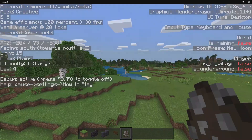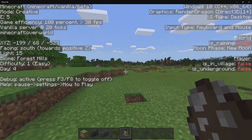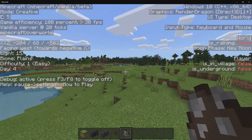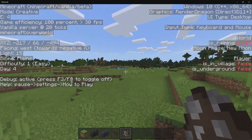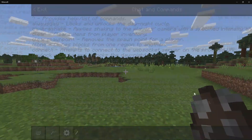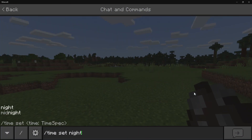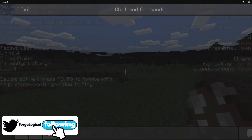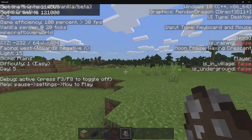Try and keep that in mind. Next, we have difficulty, which is self-explanatory — it will tell you which difficulty that you're on. Then we have day. Right now we're on day 4 of our Minecraft world. If I switch it from midnight and then back to day again, then that's going to update to the next day.